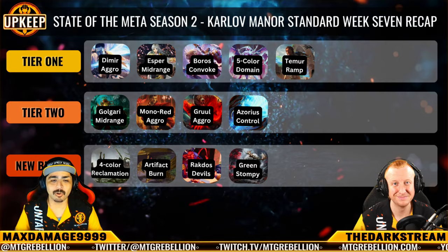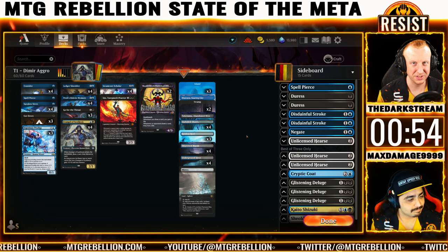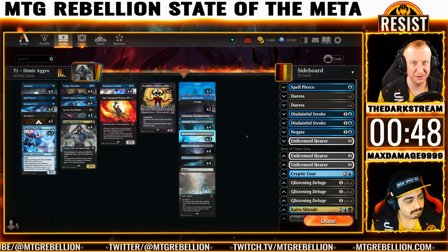Now on to our Tier 1 archetype breakdown, starting with Dimir Aggro. Another week has come and gone with Dimir ascending to the top of the ranks once more, featuring 3 trophies across 15 different pilots achieving top 8 results with this archetype. Featured here is Love Jantz's list that made it to the top 4 of the 116-player pizza box open this past Sunday.